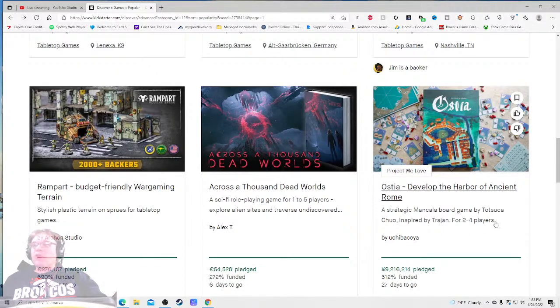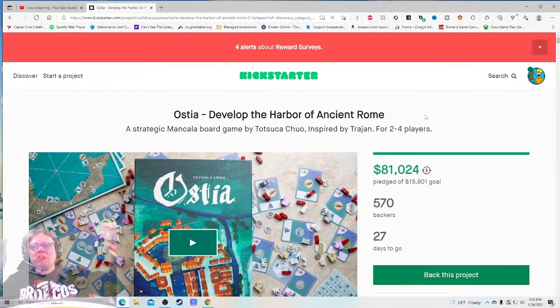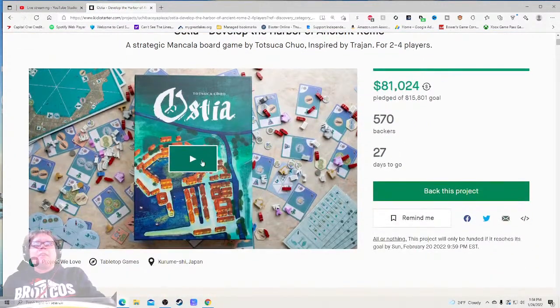It's a strategic mancala board game inspired by Trajan, for two to four players. From the jump I like what they're showing me — the mancala style, two to four players, inspired by Trajan — you immediately mention that and I say okay, this is going to be a gamery style game. I'm already seeing some of the components, lots of different components, a player reference card. I'd love to see a price, and I have kind of an idea of the box size. Overall the front image looks solid and inviting.